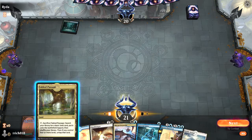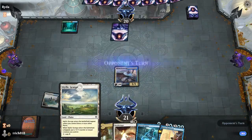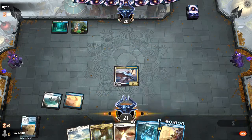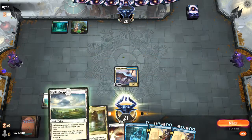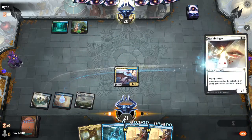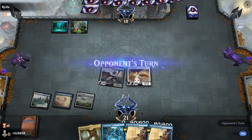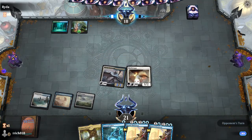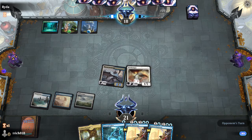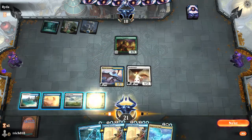So we draw another untapped land. We'll probably play this next turn. Depending on what they do, we will hold up Brazen Borrower or Spectral Sailor. You know what? Let's play Hushbringer. That's their Growth Spiral turn — oh, no Growth Spiral. Now I'm kind of interested to see what Simic is on. Speaking of Simic — okay, so Simic and Temur. Okay, I see you.